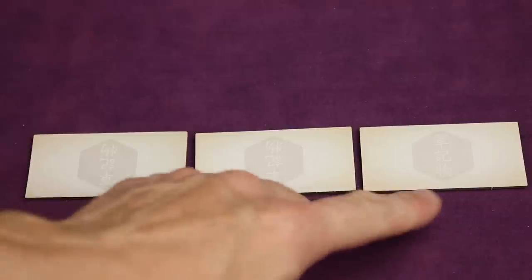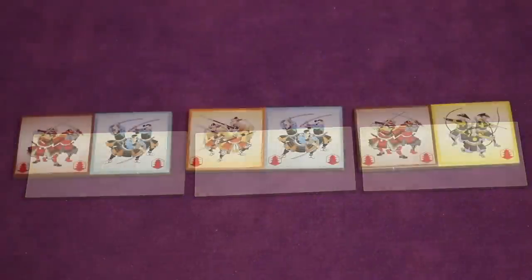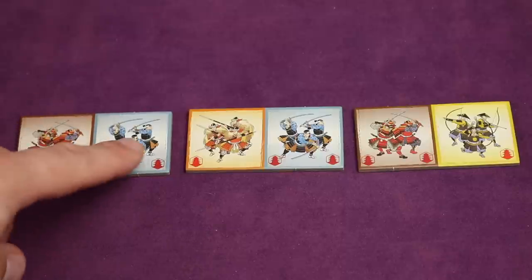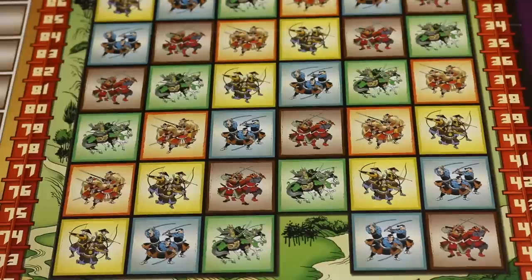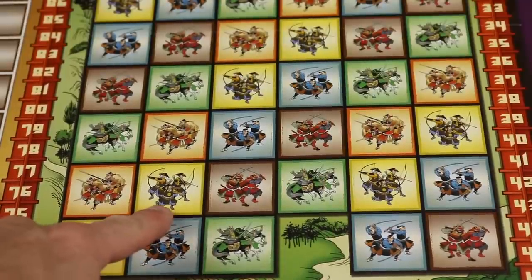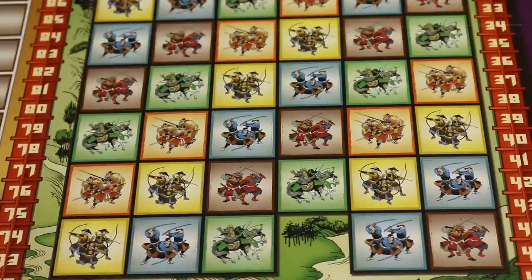Each player is given three tiles that they will not show to other players at the start of the game. Each tile has two different types of troops on it, shown in different colors and with different art to help you track which kind of troop they are. Thematically, blue is infantry, brown is samurai, green is cavalry, yellow is archers, and orange is spearmen — though you can just call them by color as well.